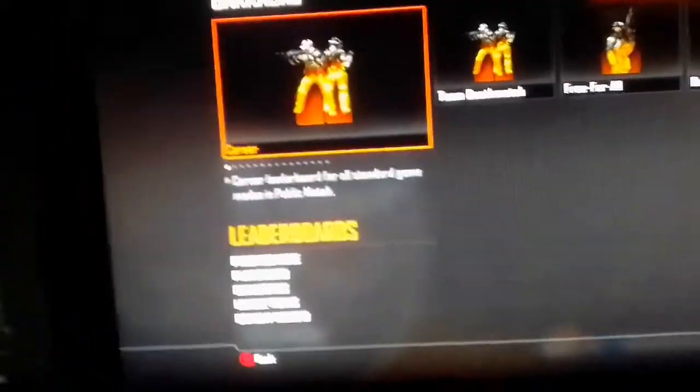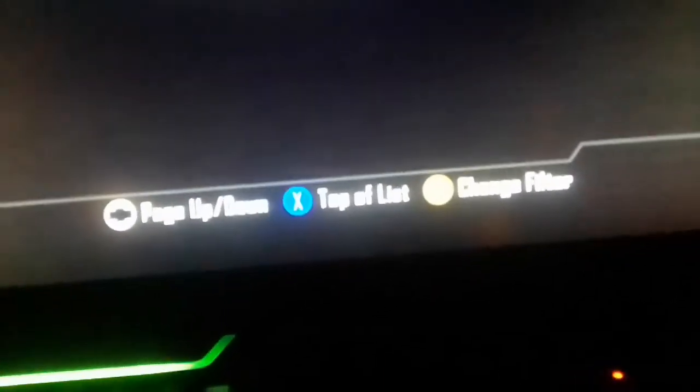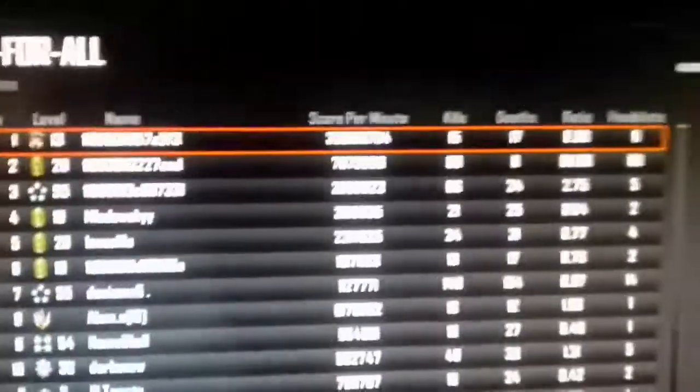Scroll down to Leaderboards right here, then go to Free for All. Click it, and then down here where it says Change Filter, click that and change Players to All, and All Time. Apply filter, and then you want to go all the way up to where you see the first guy on the leaderboard and click on them.